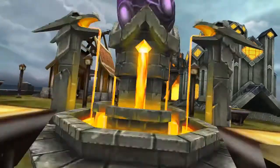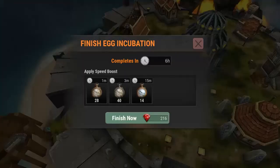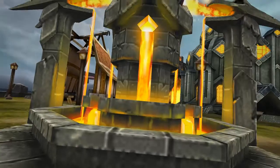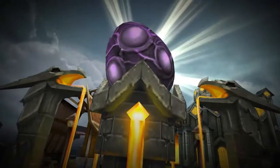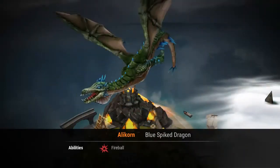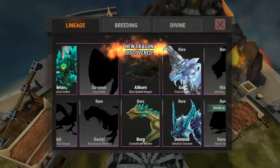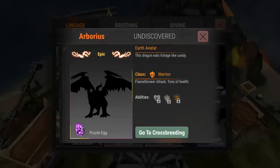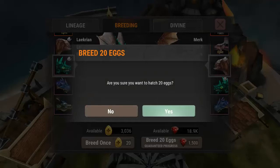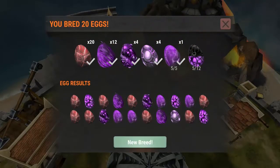Going to incubate Borg. That is a very odd-looking egg — six hours, so not too long. Using my 15-minute speed boosts to avoid spending too many gems. Hatching this guy out — new dragon discovered! I like the green and blue Alicorn. That wasn't the one I was thinking it would be, so we're going to go back and do more breeding to get the one we're actually looking for.